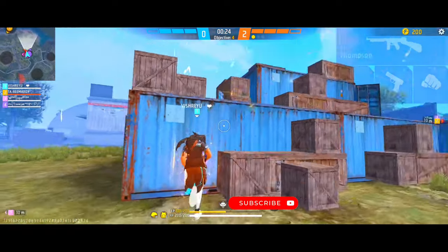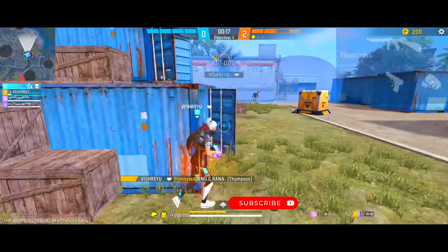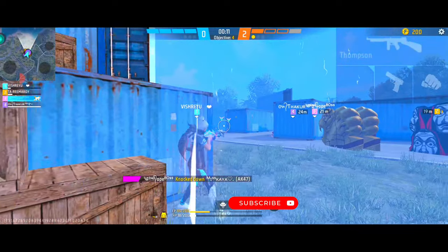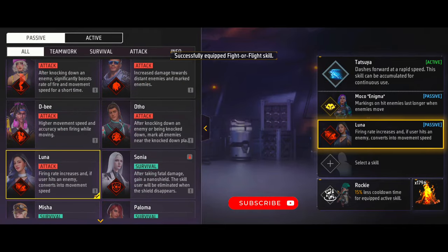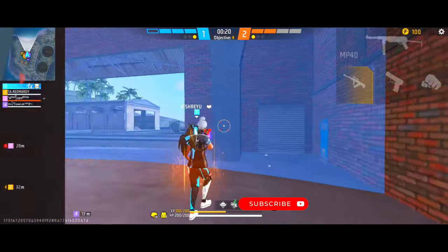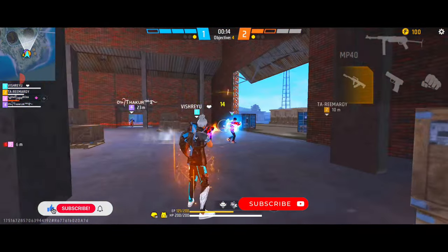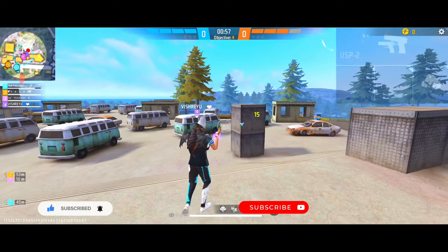But when you play as a rusher, you always need a character ability that will help in short range as well. Also, when you do a long range fight or mid range fight, you will get the benefit from there too. So after that, you will add Luna's ability in the next slot, which will increase your gun's rate of fire. Whether you use a long range gun or a short range gun — in long range fight or short range fight — you will get the benefit everywhere. And since the rate of fire is increased, your drag headshot will also be easily connected.